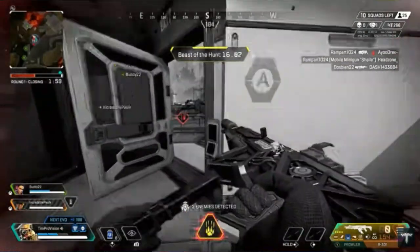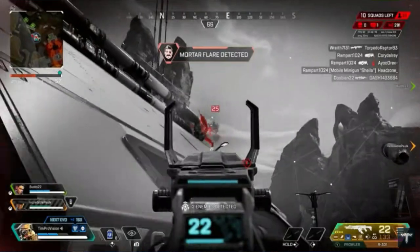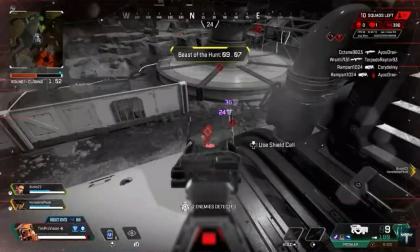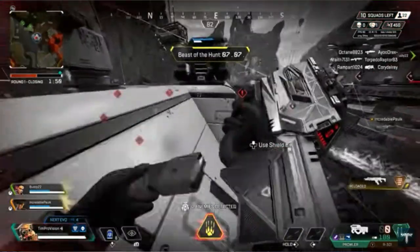Bloodhound's ultimate is the Ultimate Hunter, which makes them really fast. They can see enemies and get kills quickly, and if they do get a kill while the ultimate is active it extends the duration of the ability. It's definitely an asset to have a Bloodhound on your team, and it's also a lot of fun to play yourself.